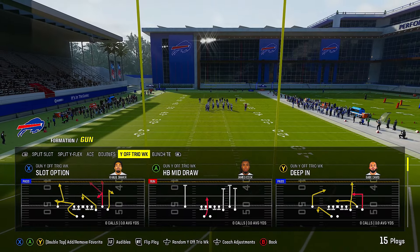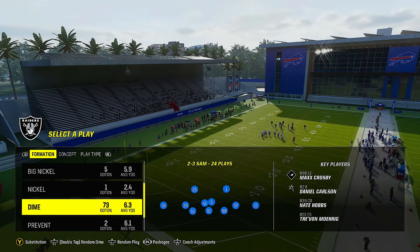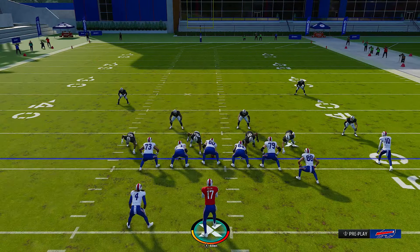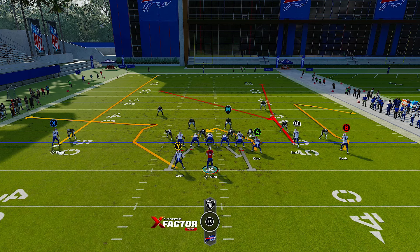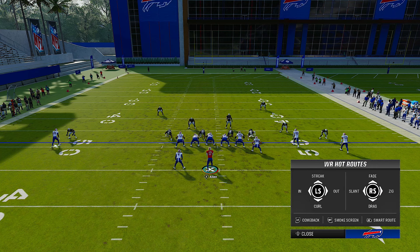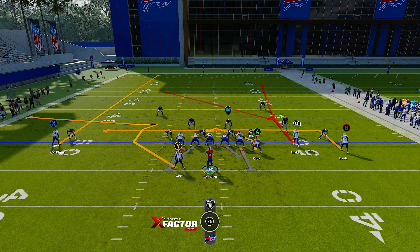The slot option is the first play, and this is for people that are running cover two man. We're going to take X and put him on a streak to clear out that deep path, and we need to send someone from the right to the left. Take B and put them on an in route. Remember that cover two man has inside leverage — you can take that tight end and put them on a smart curl out route. On the right side, if you can see the leverage quickly, you already know who's going to get open. Underneath and inside is going to be covered by cover two man.